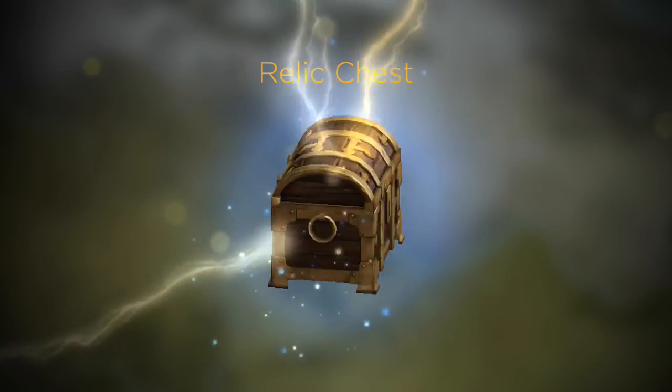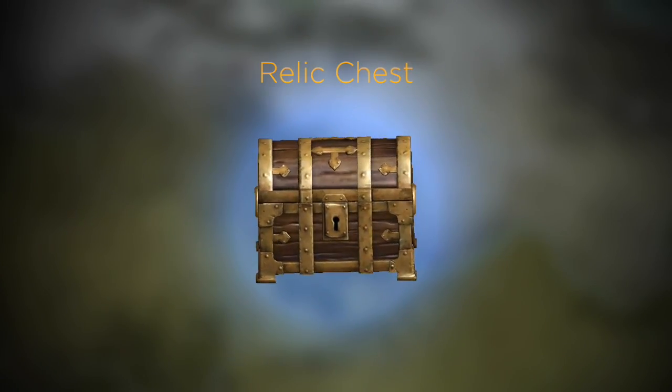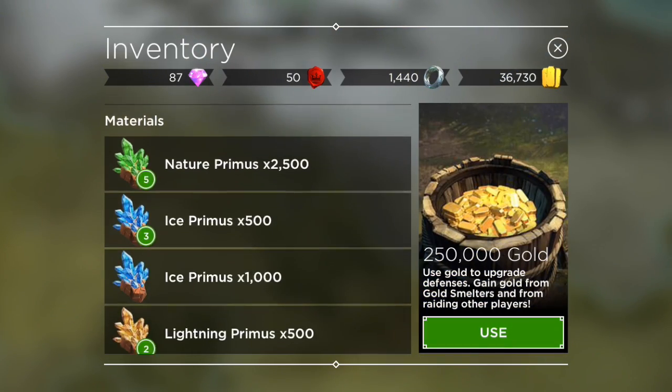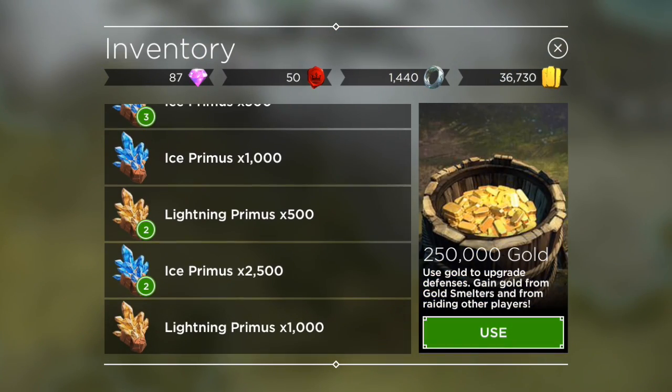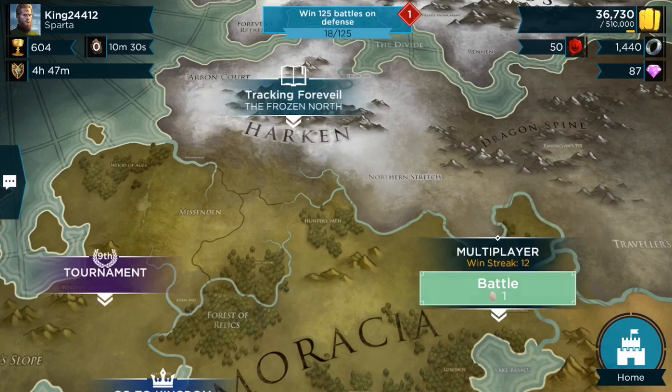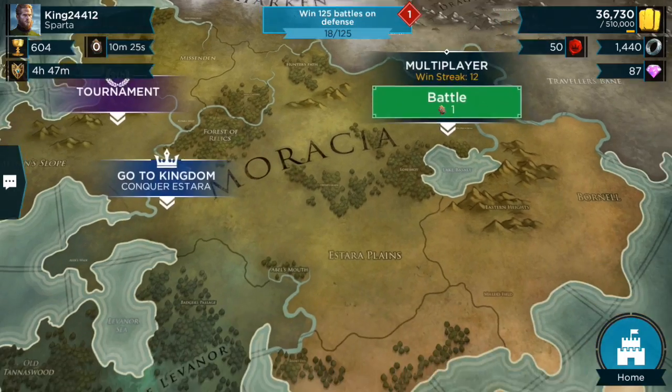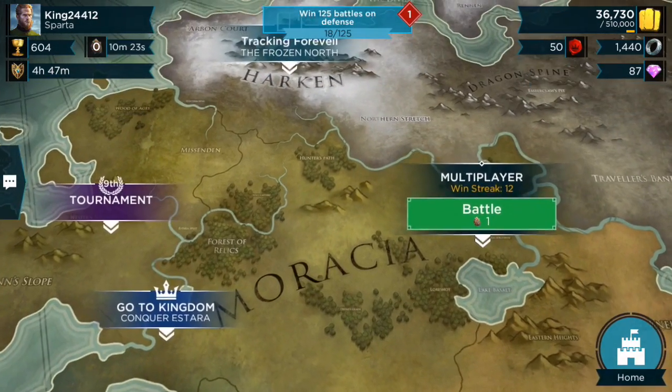Here's a relic chest — what do we get? We got lightning primus! You get primus a lot, but I need lightning primus because I have a lightning ancient that I have not yet upgraded. So we gotta wait for our battle stones — we've done five attacks already.